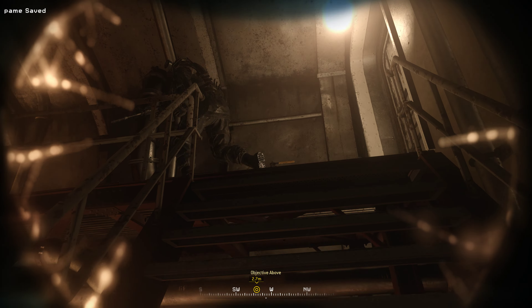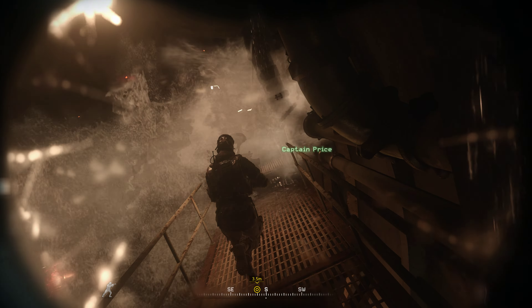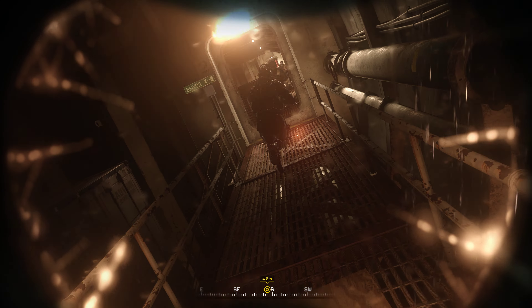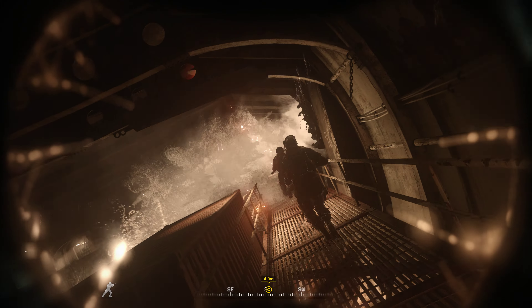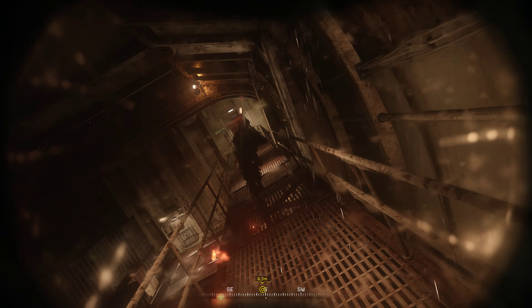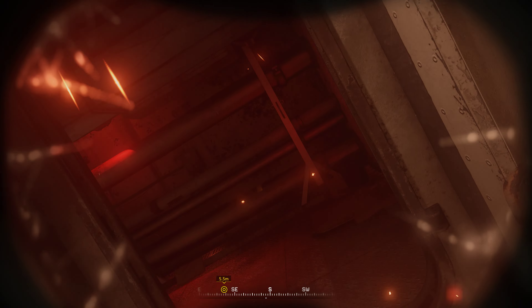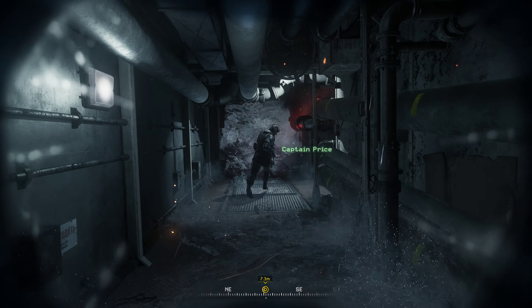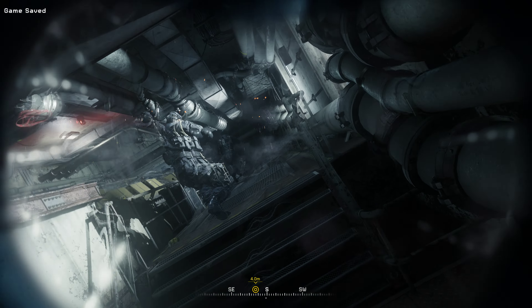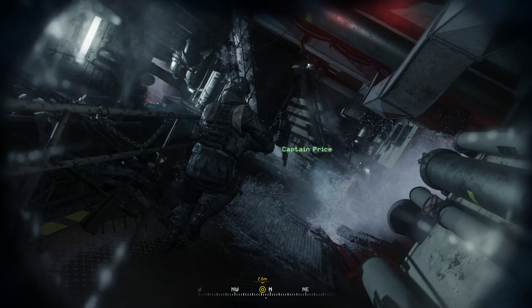I'm getting a strong reading, sir. You might want to take a look at this. It's in Arabic. Basically, this is Bravo 6. We've found it. Ready to secure package for transport. No time, Bravo 6. Two bogeys headed your way fast. Grab what you can and get the hell out of there. Fast movers, probably Meeks. We better go. Grab the manifest in the container. Move!